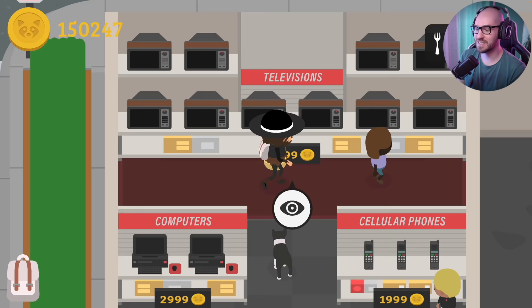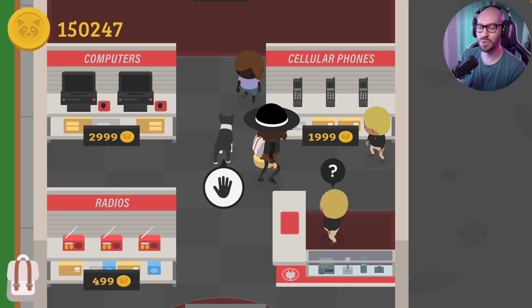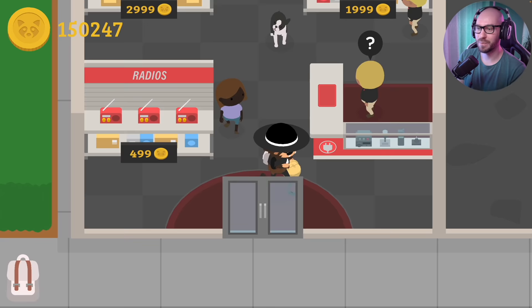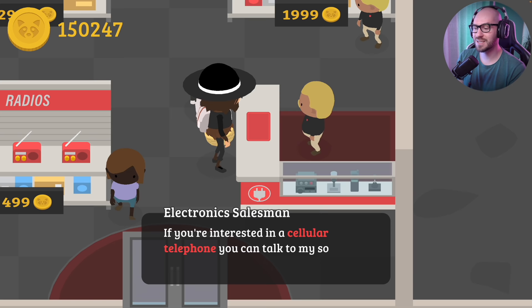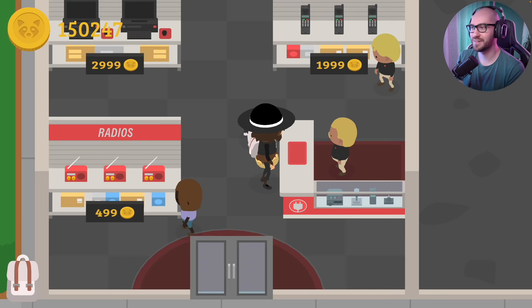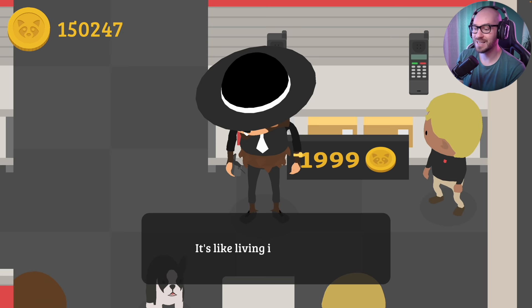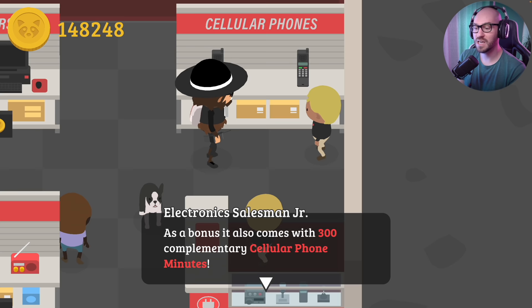Alright, what do we got here? We got TVs, we got computers, we got radios, and cellular phones. These are so pricey though - this one is costing $2,000. The shop worker says: 'You got your eyes on a cellular phone? You can call anyone from anywhere. It's like living in the future.' The other guy says: 'Hey, we have a great selection of all the latest electronics. If you're interested in a cellular phone, you can talk to my son over there - he's a real whiz.' Am I gonna buy a cellular phone? Of course we are. The cellular phone allows you to make phone calls from almost anywhere - it's like living in the future. Do you want to buy for $2,000? Yes! You're going to love your new cellular phone. As a bonus, it also comes with 300 complimentary cellular minutes. When you need more minutes, come talk to me or call 555-6469.